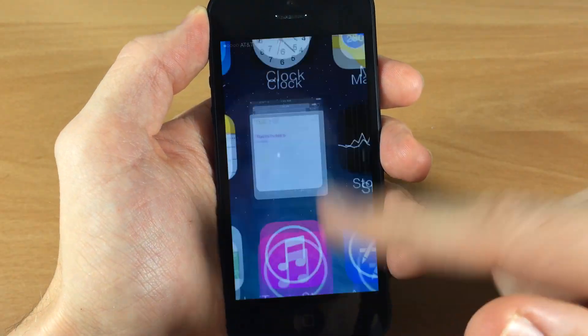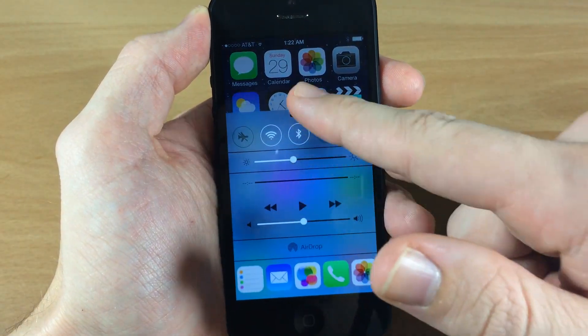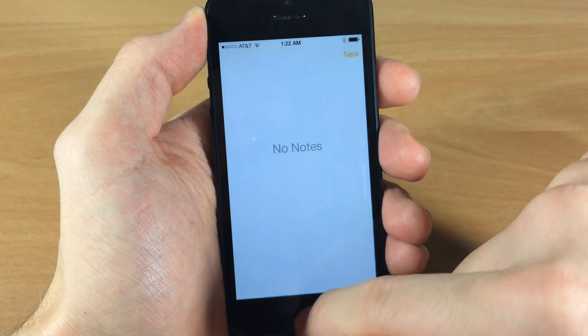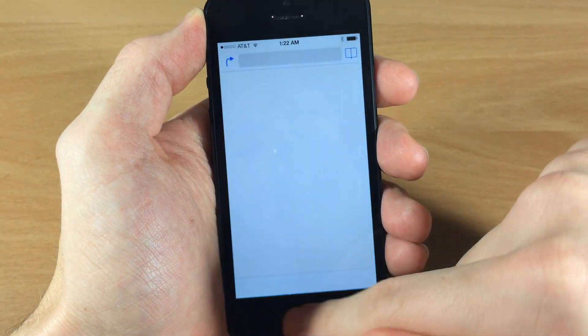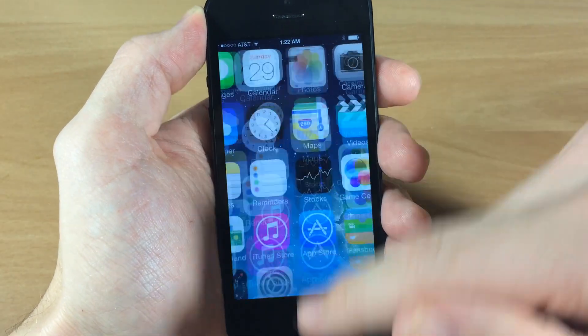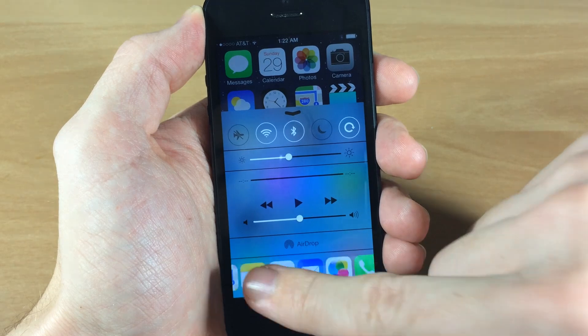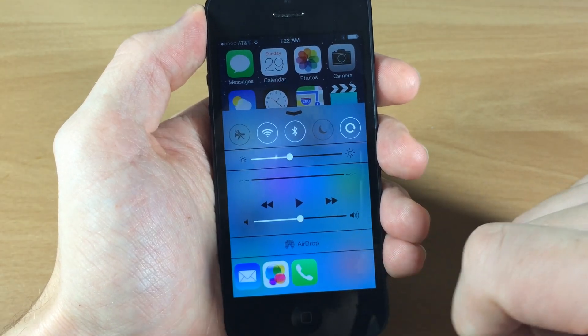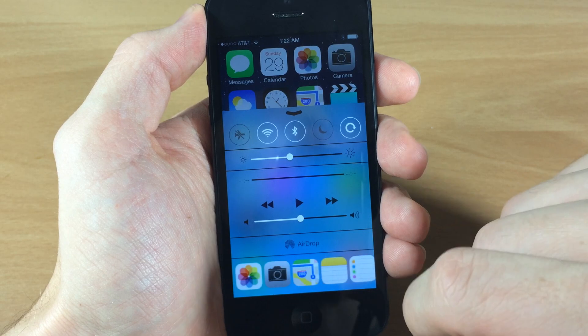So a pretty cool tweak. Now not only can you show the last five, but you can show all the applications you have open — every single one of them — and there are going to be five apps per page. All you have to do is swipe up and then swipe to the right, and depending on which applications you have open, it's going to show all of them so you can launch them straight from your control center.